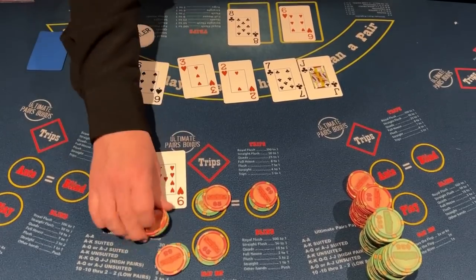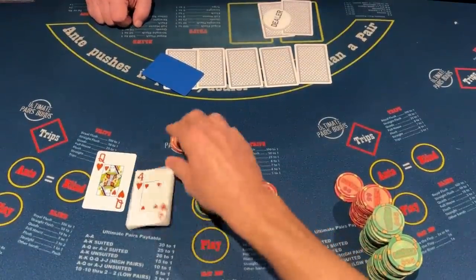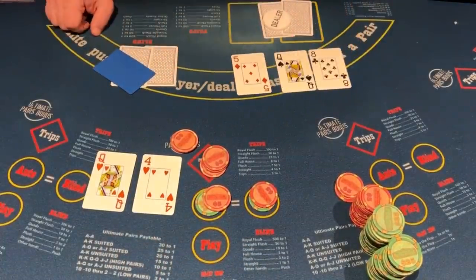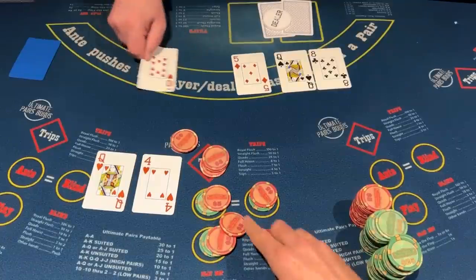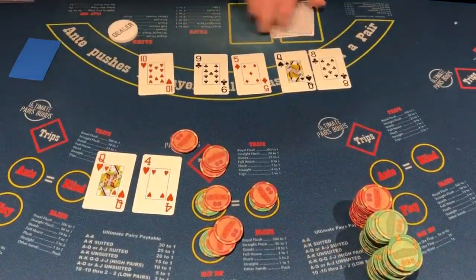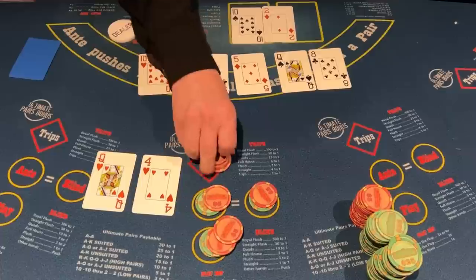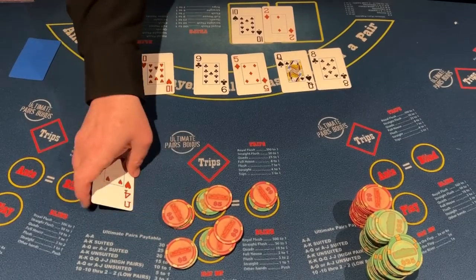We have queen 4 of hearts — going to check that. Nice flop, so we are hitting on this session. We're going to 2x that. The dealer has a 10 deuce, which is perfect because they do qualify, and we're going to get paid on the play and on the ante.